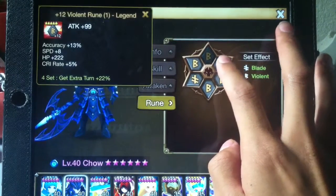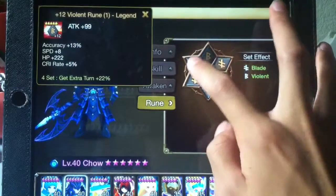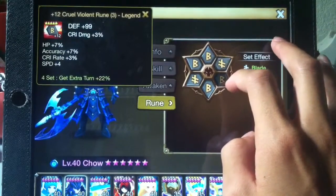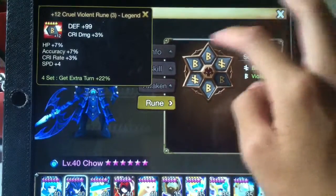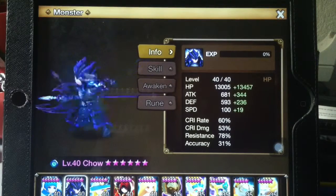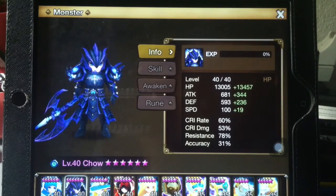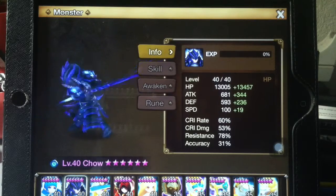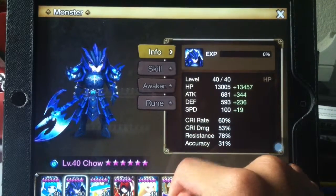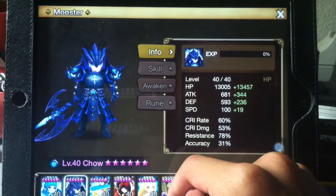Accuracy, speed, crit rate - decent, I like the speed. HP - no six-star runes, well that one's a six-star rune. Attack, speed, accuracy - good stuff. Crit rate, speed, HP, accuracy - decent, pretty nice. You can take a look at his stats if you want to know what kind of Chao you need to solo Giants B9 boss. Tyrant's leader skill - 19% attack speed - played a role helping Chao get more turns. Speed 119, 26,000 HP.